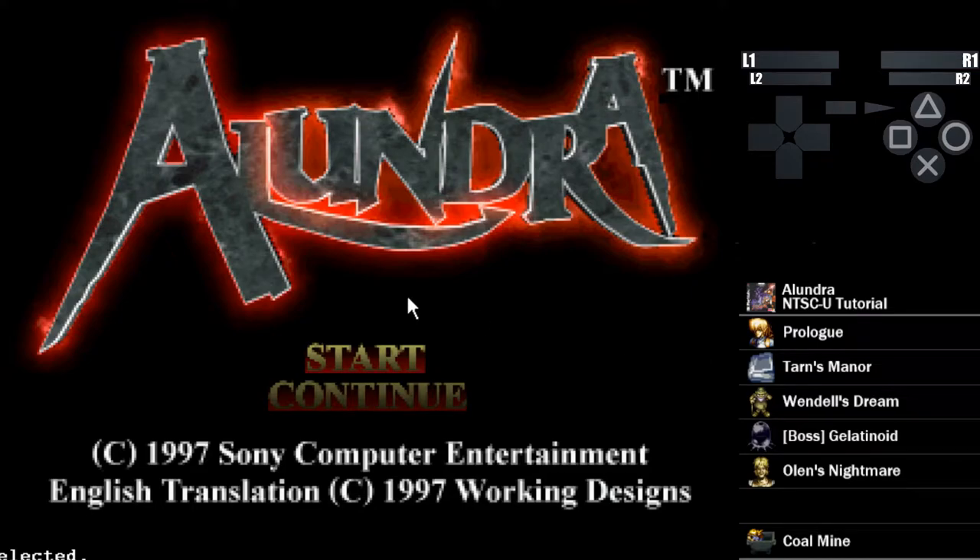Welcome to part one of the Alundra tutorial. This is on the US version of Alundra. The strats are very similar to the Japanese version. Strats are probably a bit different for PAL because of the weird timing differences, but for the most part if you learn the US version you'll have way less of an issue going to the Japanese version.